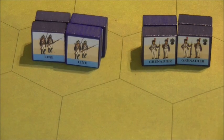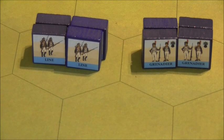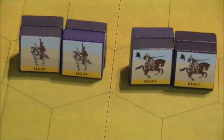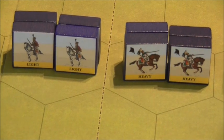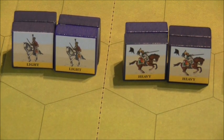Now for the French reinforcements: we've got 4 more units of line infantry — 16 blocks — and 2 further units of 8 blocks of grenadier infantry, plus 2 units of 8 blocks of light cavalry.